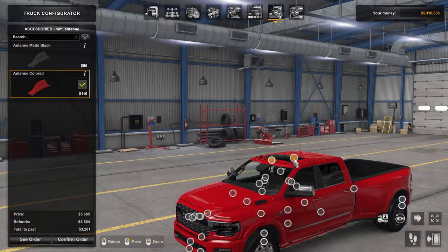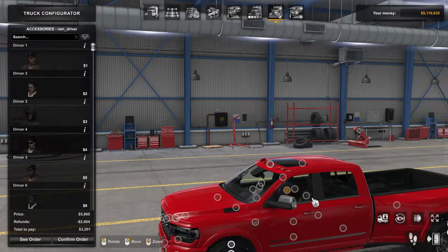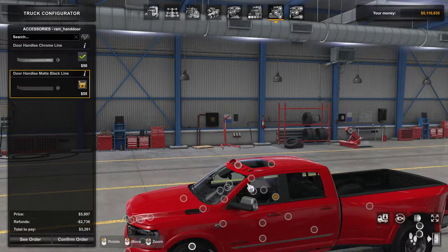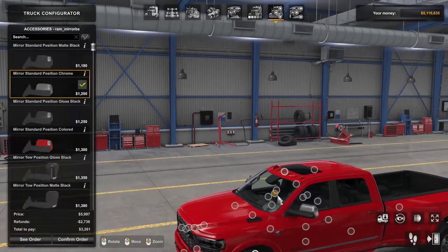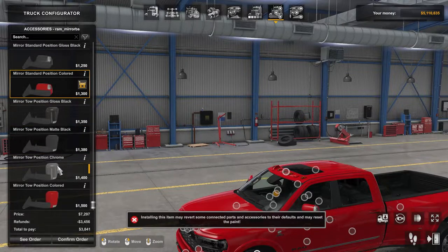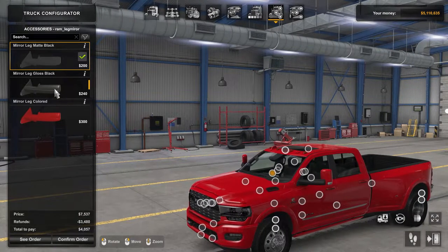On top you have some antenna options. You have a sunroof — you can have it closed, opened so you can actually see through it, or no sunroof at all. I'm gonna keep it closed just to keep the frame rates up. You can put different drivers in there. Handles: we're gonna go blacked out. Mirror turn signals: white, black, or orange — we're gonna go with white markers. For mirrors: chrome or painted — we'll go with painted. You can paint the bracket too and keep the glass black.